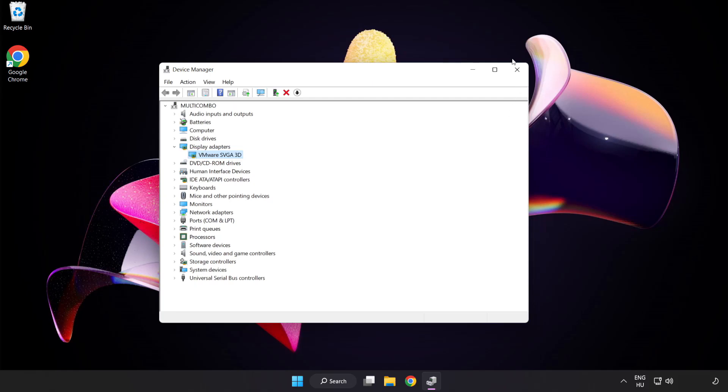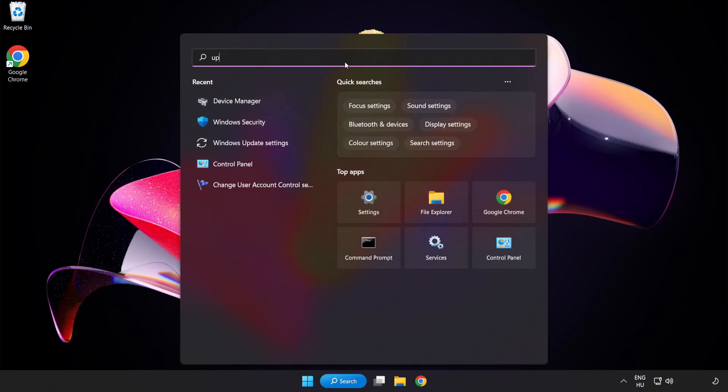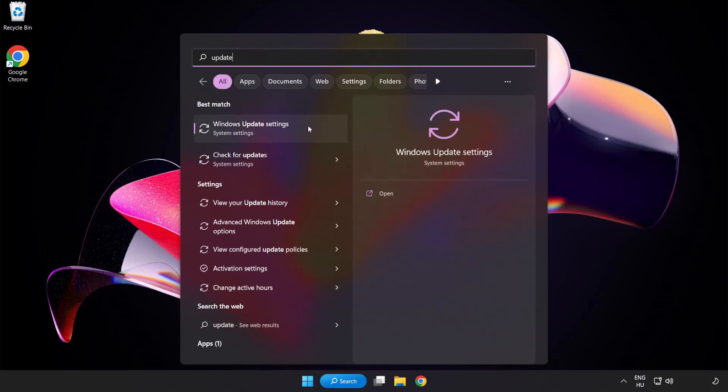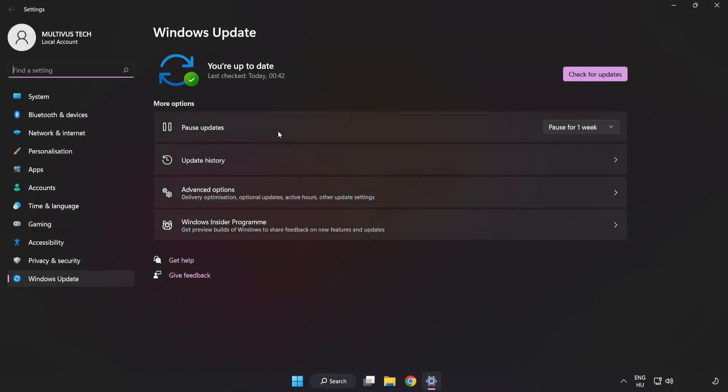Close the window. Click the search bar and type Update. Click Windows Update Settings. Click Check for Updates.